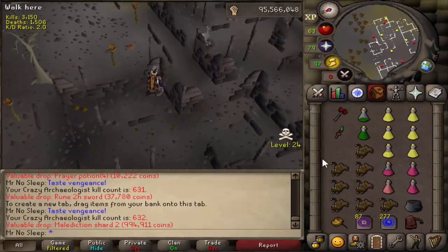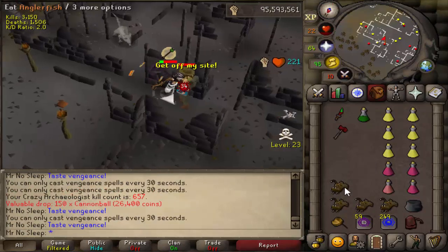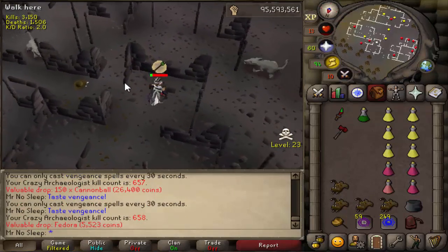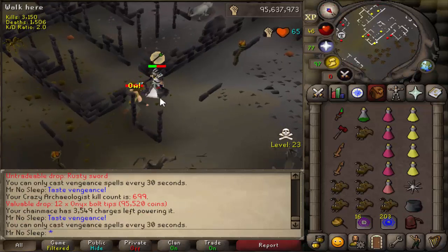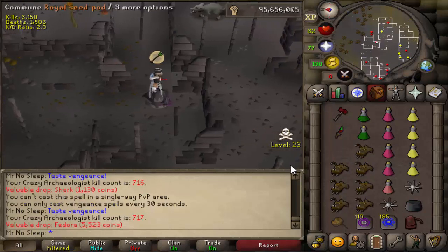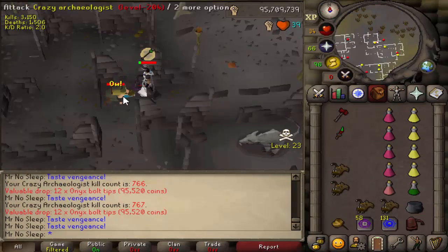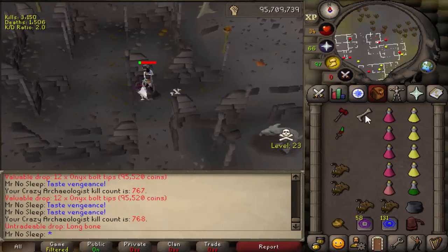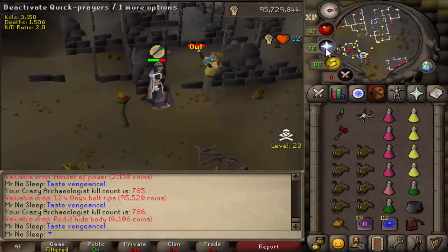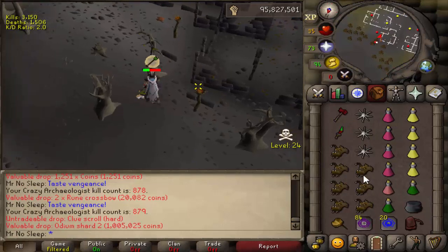That's why I went with the basic melee setup — bank after every kill, minimize the risk, and maximize kills per hour. Here we are with another Malediction Shard 2, alongside a Rune Square Shield (1 in 2000) and a Rune Battle Axe (1 in 1300). It's a pretty odd rare drop table, but that's the case with a lot of monsters in this game.